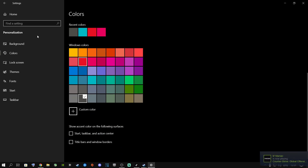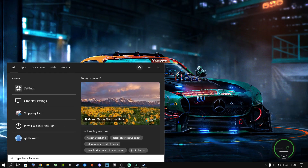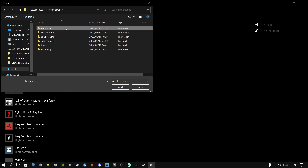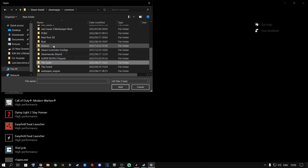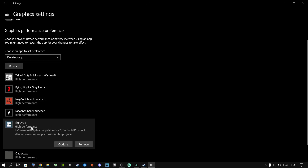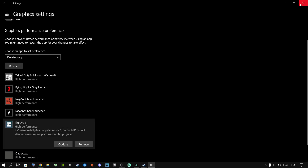Once done, close out and go to the search button. Type in Graphics Settings. Click Browse, navigate to Steam, then Steam Apps, then Common, press T to find the game, click into the Prospect folder, go to Binaries, then Win64, and select the first executable. Click Add, then click Options, select High Performance, and let it select your dedicated graphics card. Save and close.